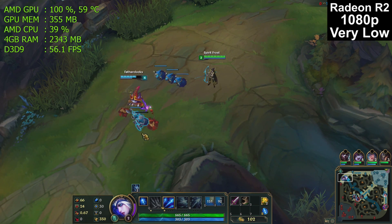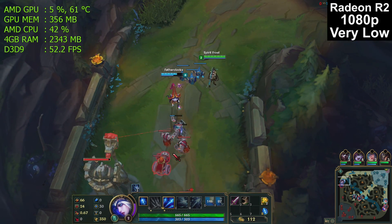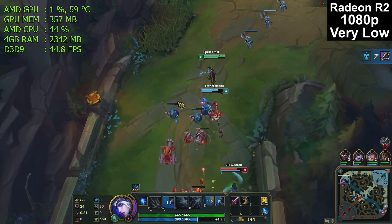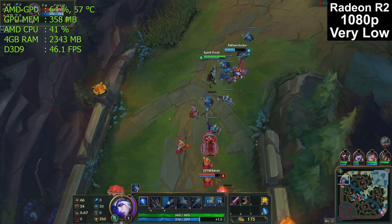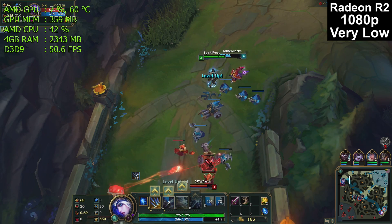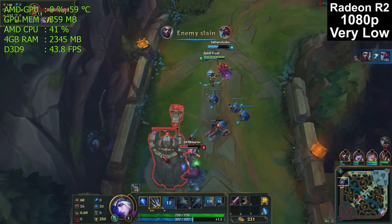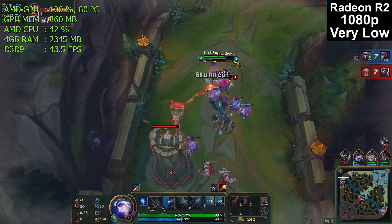Looking at the top left at the real-time numbers from MSI Afterburner, you will see several things. The first line is the graphics chip on our AMD processor, and you'll notice it bounces between very little usage and 100% usage. We are actually CPU limited, not GPU limited. If you look at the third line for AMD CPU, it's not at 100% — correct. We have four processing cores, but League of Legends only uses two of them, so we are essentially resource and processor limited here.